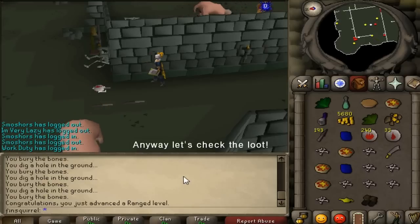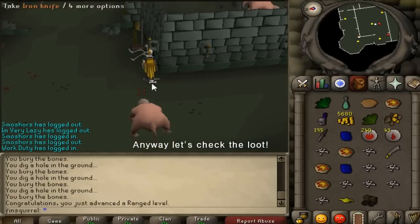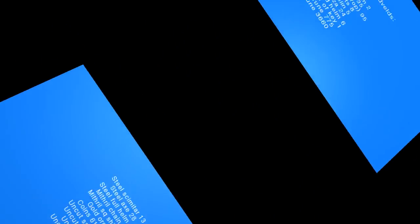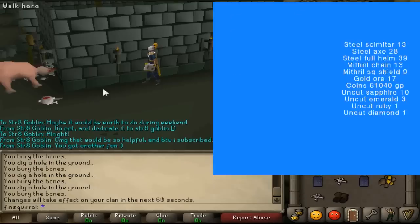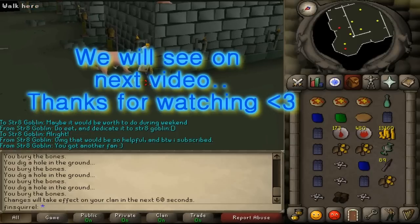I guess now it would be a good time to see what I have got with my 1000 kills. And like you can see, there is a lot of runes — a very nice amount of runes. Gems, several mithril chains, a few black boots, a rune med helm. Not that great drops, but I don't spit on these. After all, I think this is very decent loot from these wall-lickers.